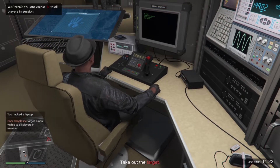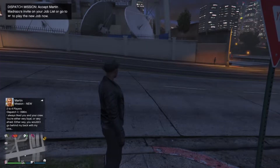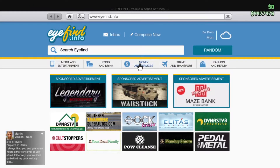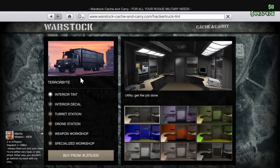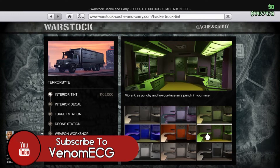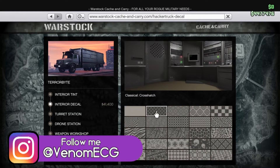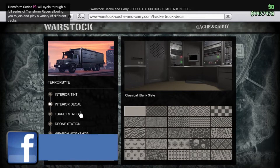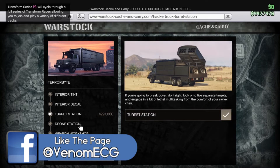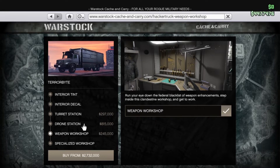The only issue is the price. This is like the MOC — if you want this truck you're going to need a nightclub first, then buy the truck, so at minimum that's probably a little over two million dollars. Like the MOC, this can hold a weapon workshop, and importantly, this is the only truck you can use to upgrade the Oppressor flying bike. If you have the vehicle workshop in your MOC or Avenger, you can't use those for the Oppressor — only this truck. Adding the drone station and anti-air missile station, without a nightclub, the whole setup could set you back two to four million dollars.